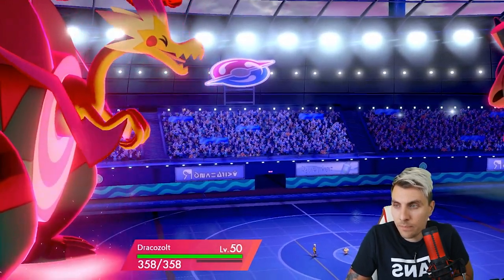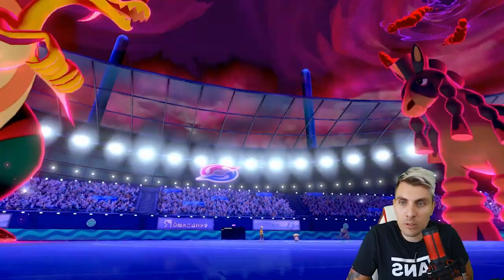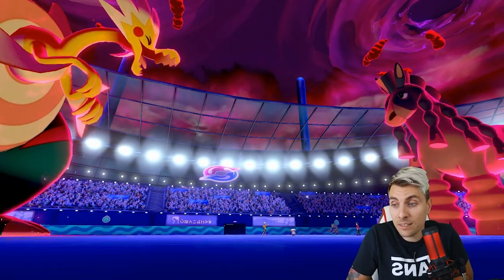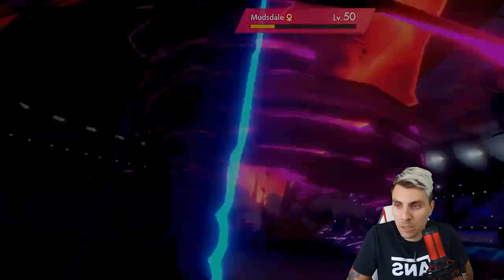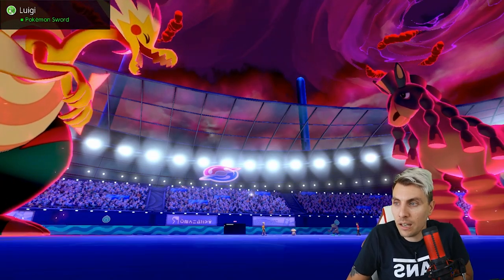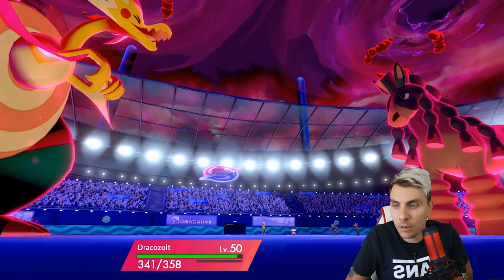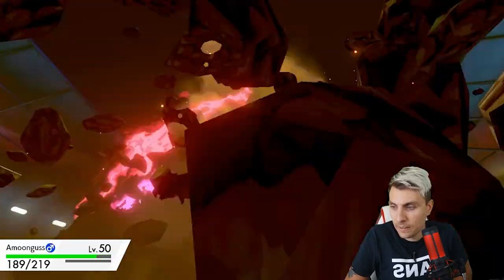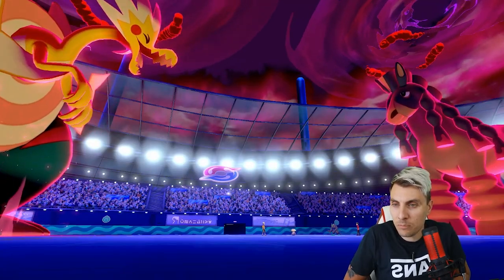Rage Powder is nice because it pulls in potential Swagger as well. We do avoid - even better for us - and we get the Stormwind which puts Mudsdale back down to minus one speed, putting it in range for next turn. Amoonguss is going to be the perfect partner here. We'll probably see a Max Quake from Mudsdale into Amoonguss, but at minus one it's not going to be doing as much as my opponent would like.